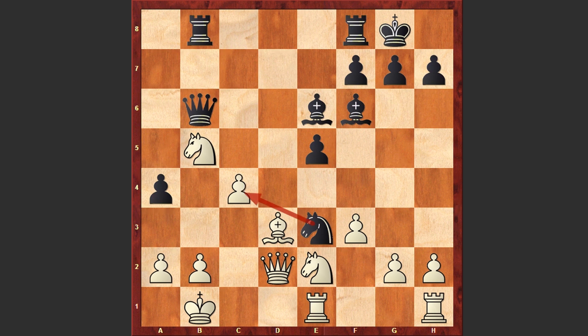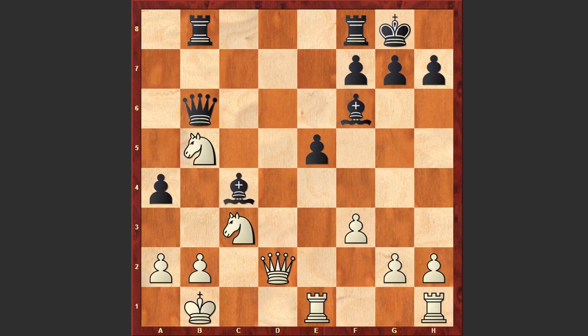He takes d5, Knight takes d5, Re1, Bf6, Ne2, Rb8, c4, Ne3. This time the White knight is taking under attack the pawn on c4, and after Nc3, Mahsudlu simply won the pawn on c4: Bishop takes c4, Bishop takes c4.